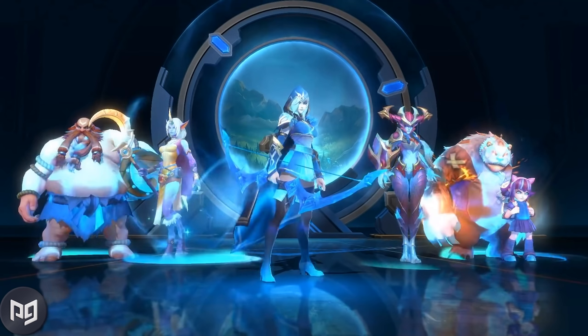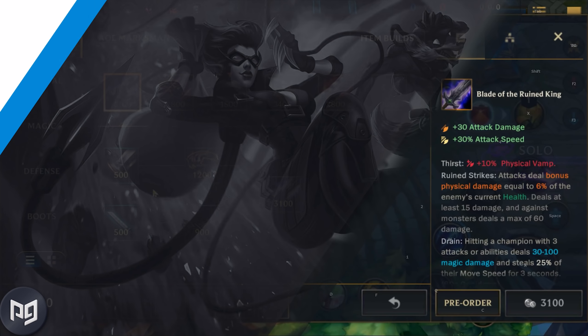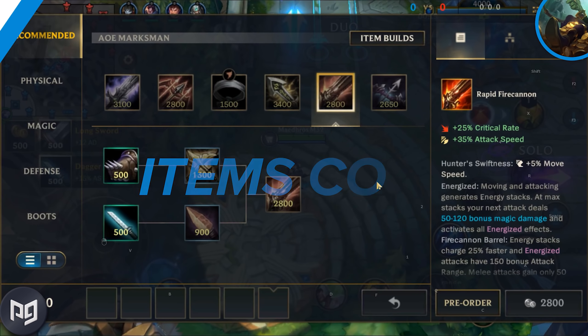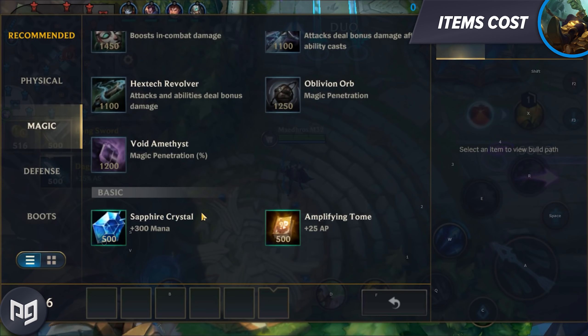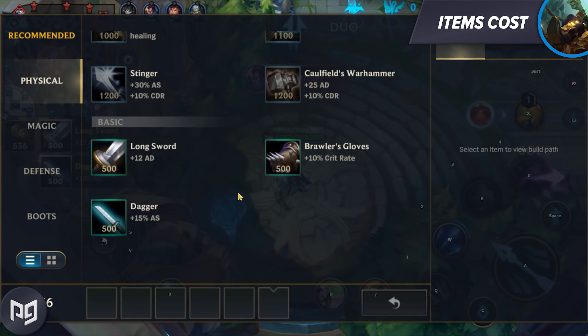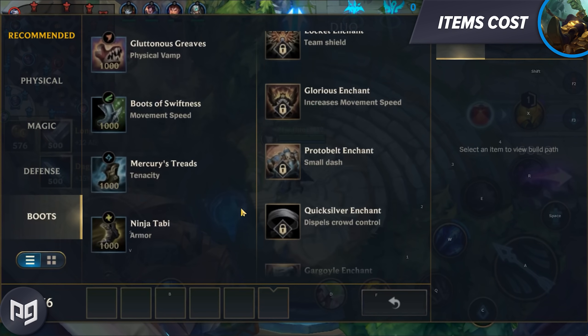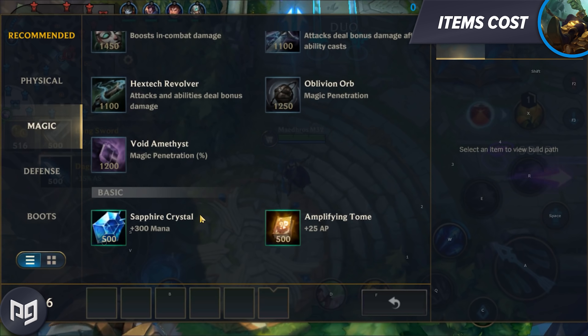So let's talk about the thing you'll notice right away when you load onto Wild Rift and open up the shop. Items have different costs than on Summoner's Rift. You start with 500 gold, but that's only enough to purchase one of these items: Amptome, Boots, Brawler's Gloves, Cloth Armor, Dagger, Longsword, Null Magic Mantle, Ruby Crystal, or Sapphire Crystal. All of these cost exactly 500 gold each.